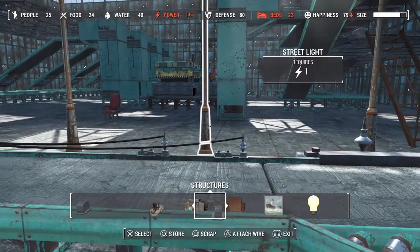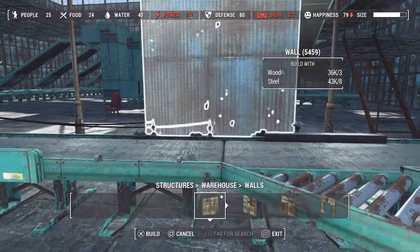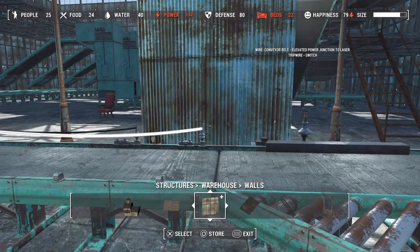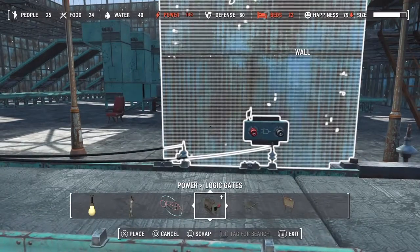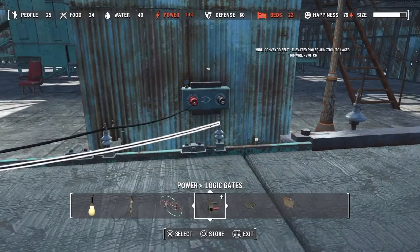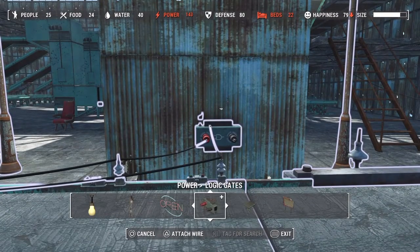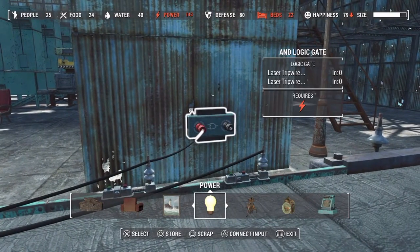Now we need to make them come on and off, so we're gonna get back into the logic gates. I'm going to put a wall up behind here as a backboard so everybody can see how we're setting the logic gates up. We're going to start with an AND gate and connect both of these switches into the input on that logic gate. Sometimes these are fickle — just move around a little bit and see if you can get them to add in like they're supposed to. Make sure you get them on the input side.